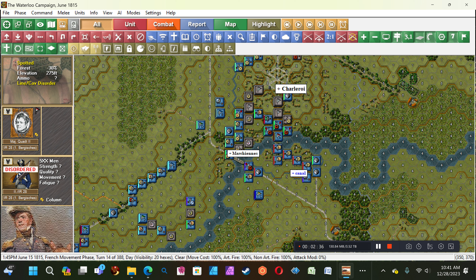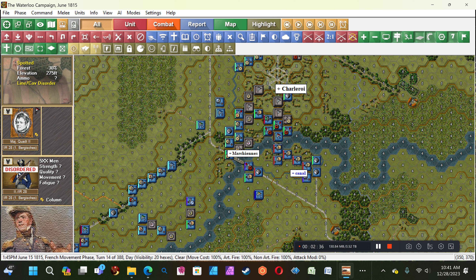This guy's disordered, what is he gonna do? Well, this guy's in line — good. All right, we're good there. If this guy could just move one more hex — hey, he can! That's great. I'll melee these two batteries. These guys are maxed out — that was good news, excellent news.